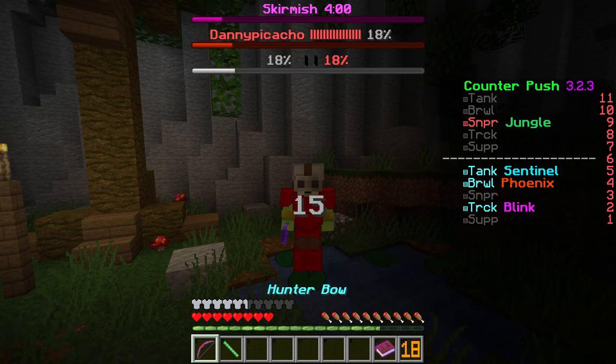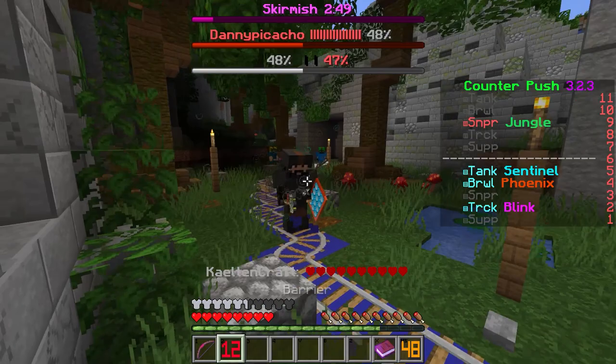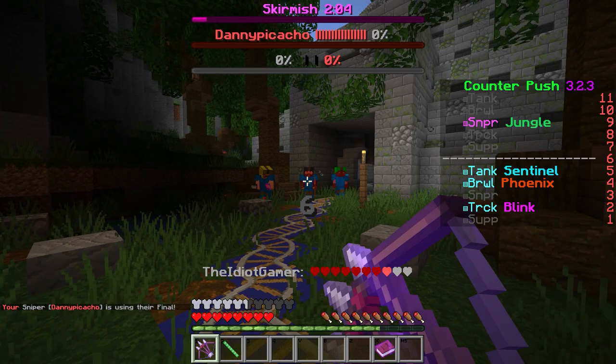Your main weapon is a multi-shot bow. While having an unloaded bow, your ammo slowly regenerates, capping at 15 shots. Keep in mind that since your bow is multi-shot, each shot uses 3 ammo. You can also use the blow dart to freeze an enemy in place. This lasts for a short duration or until they take damage, so make that hit count. Your final is 3-shot spoiler arrows.